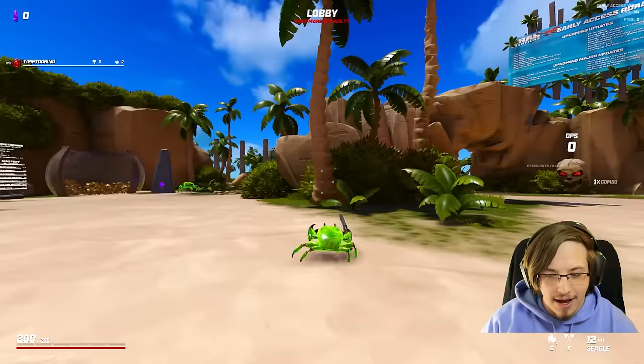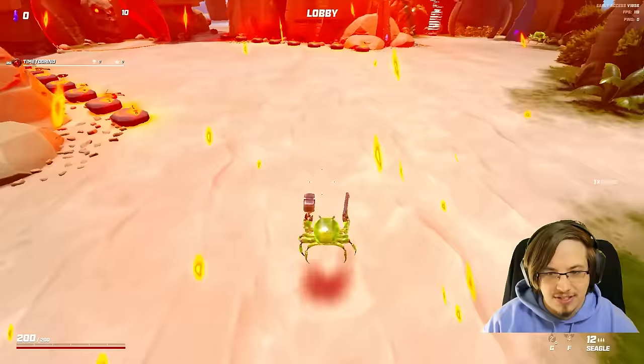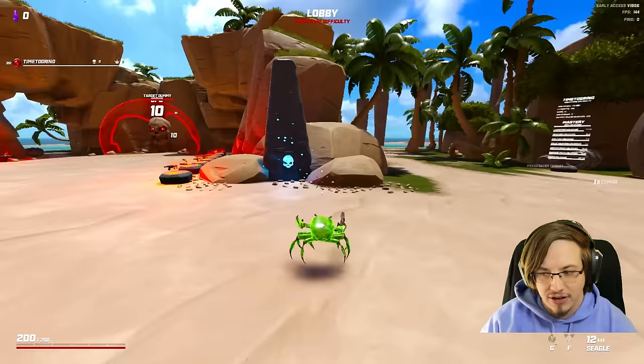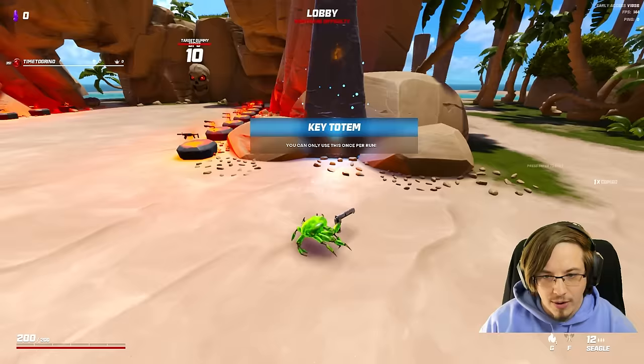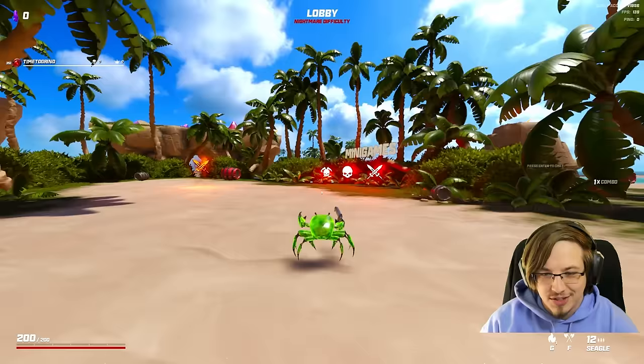We're going to use the laser grenade because we haven't used that one in a while. I'm going to stay with the hammer because it's definitely my preference. We're going to go ahead and get a legendary to start off - grenades explode into poison damage areas. So I guess we're doing a poison laser build, which matches perfectly with this toxic crab skin that we have. I'm very, very hyped.